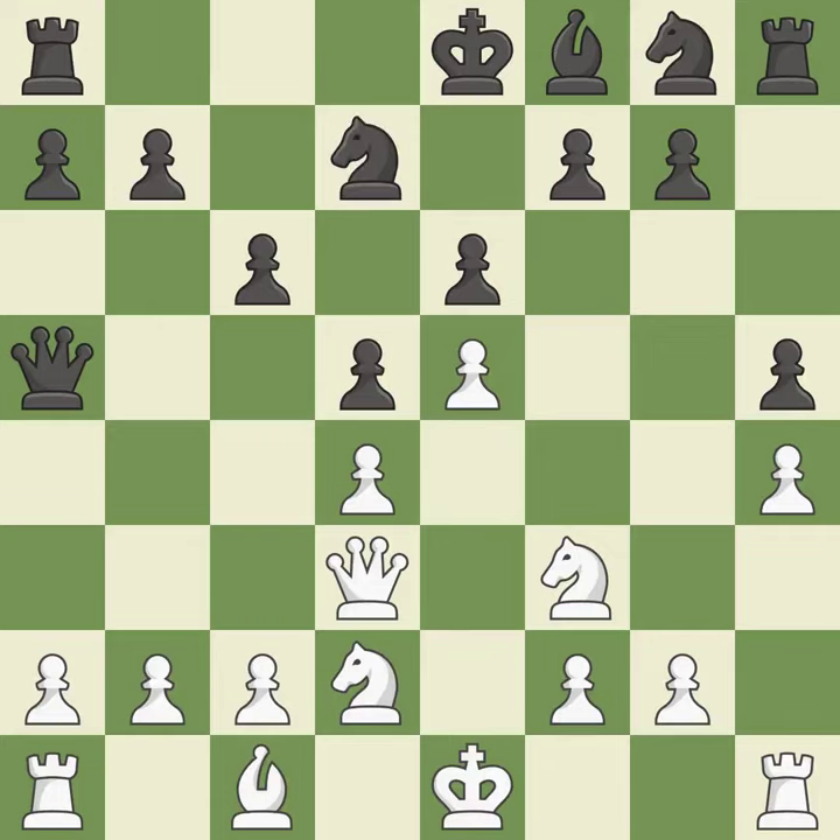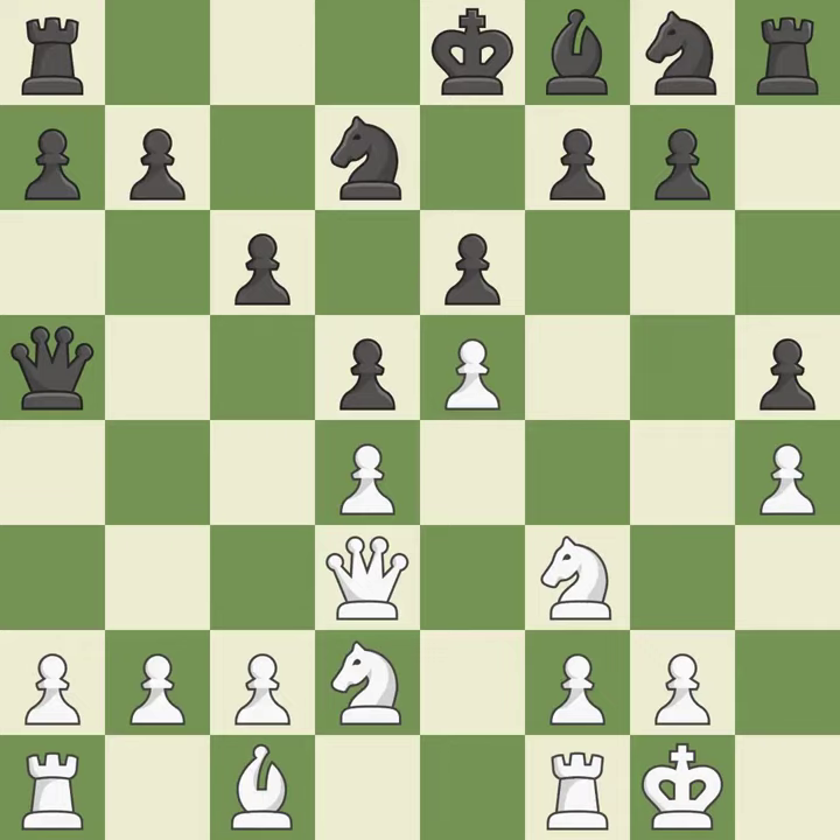A knight moves out of its beginning square and into the action. Castling gets the king to a safer square, out of the center of the board, while also developing a rook. Castling kingside tends to be safer because the king is further from the center. Another knight moves out of its beginning square and into the action.